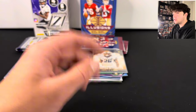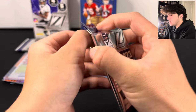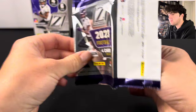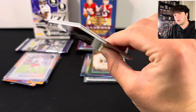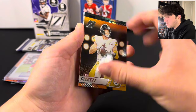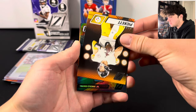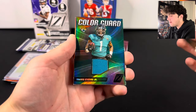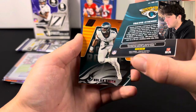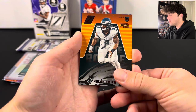We got two packs left in each — still no auto or mem from Zenith. Is that a good or bad sign? I think we have a mem here. Yeah, we got a mem. We got Travis Etienne on the Color Guard. This is not going to be numbered or anything and not from any specific game or event. So kind of an L on the auto or mem there.